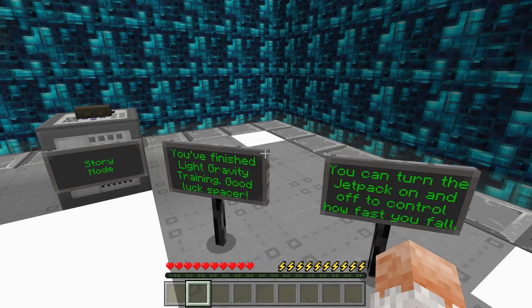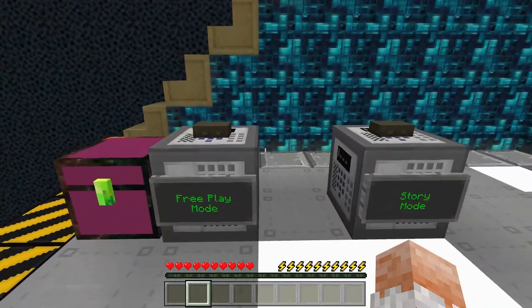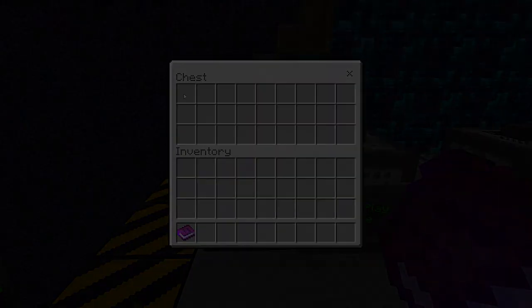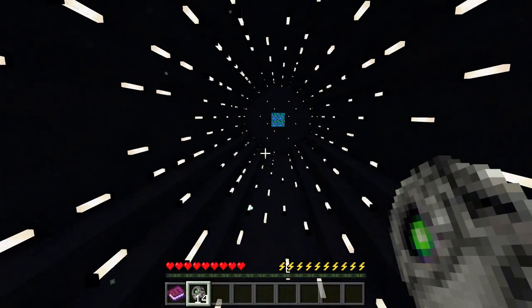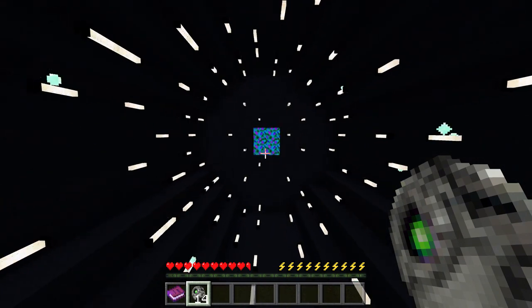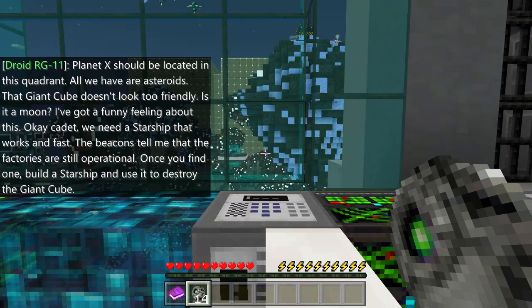Putting on the elytra with a feather falling effect means that you fall a little slower too, which really affects the elytra as well, allowing you to go much further than you could in normal Minecraft — which will be very important in this game. You can choose free play mode, which gives you all three starships to play with, or you can choose story mode, which we're going to choose here, going through faster-than-light travel to our first mission.